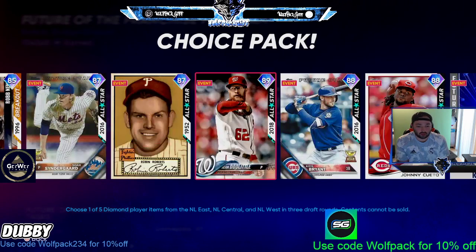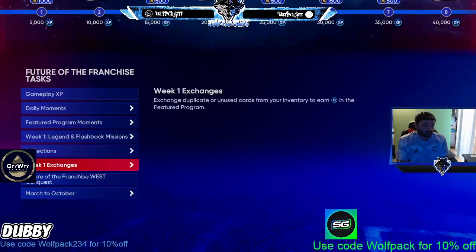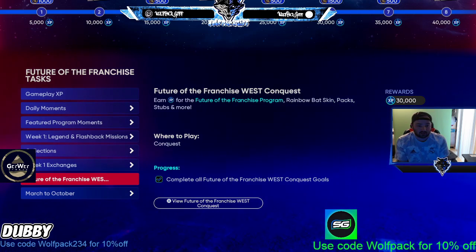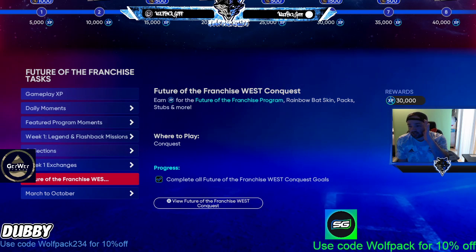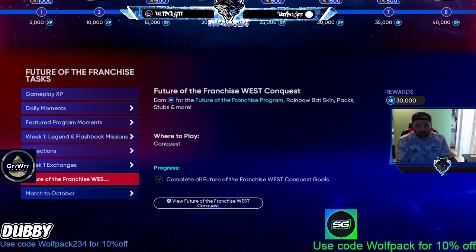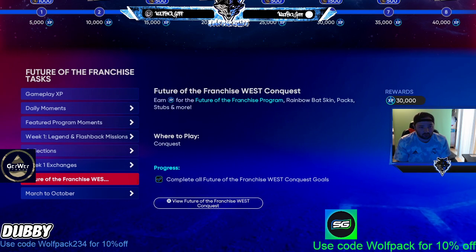I'm not going to go through every card, but my advice is: the first thing I do when a new program comes out is the conquest board — 30,000 XP, boom. Simple. Get that out of the way and you're off and running.